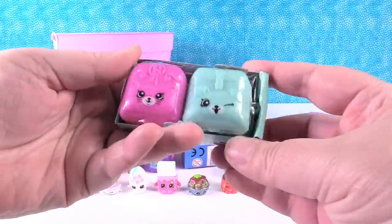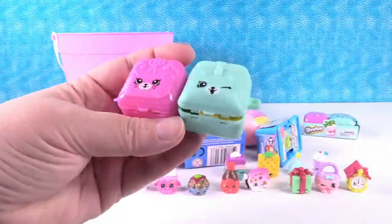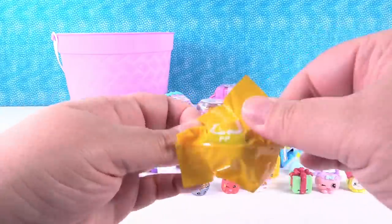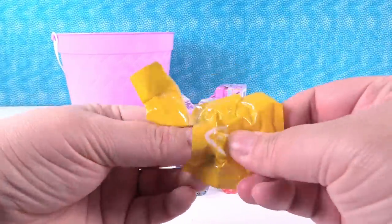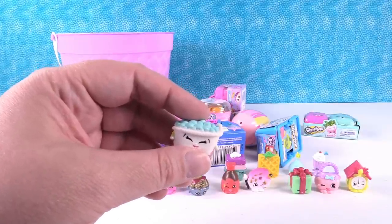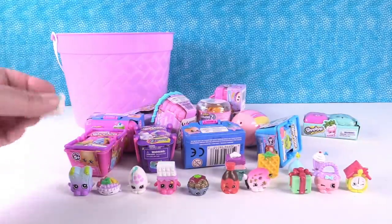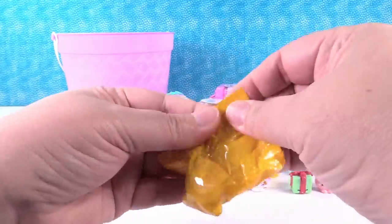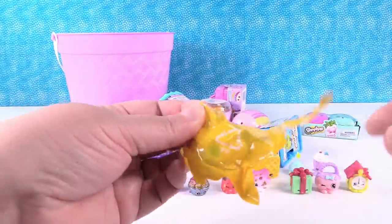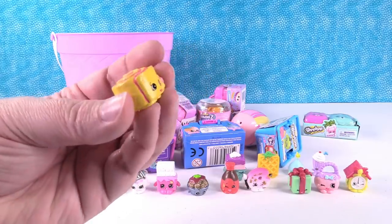I want to open Season 5. This was the Petkin backpacks — Petkins actually came out in Season 4 though. Let's take them out of the little backpacks and see who we got. We've been opening a toy called Baby Secrets on our channel. We have Bertha Bath — and look, it's a giant Bertha Bath with bubbles! And it's Jilly Jam Roll — she has the pink jam. Very cool.